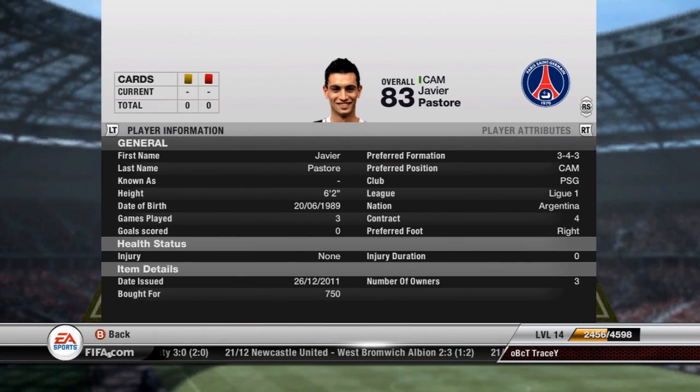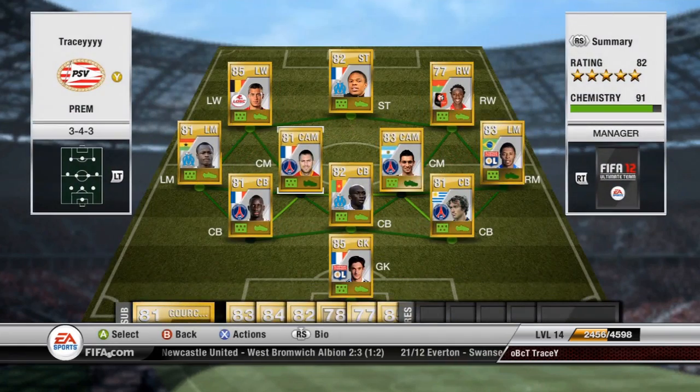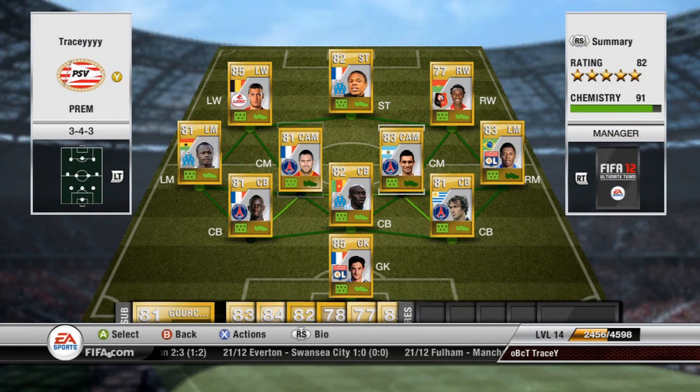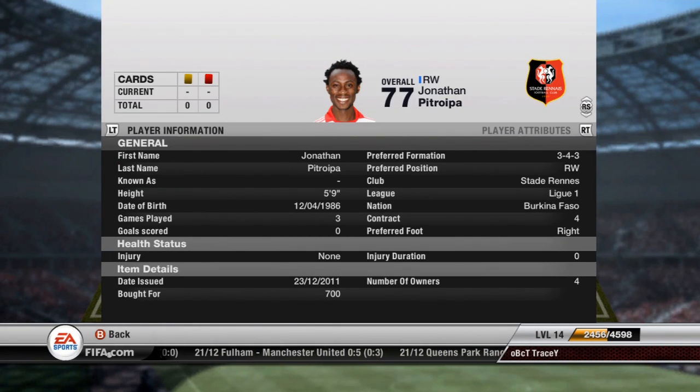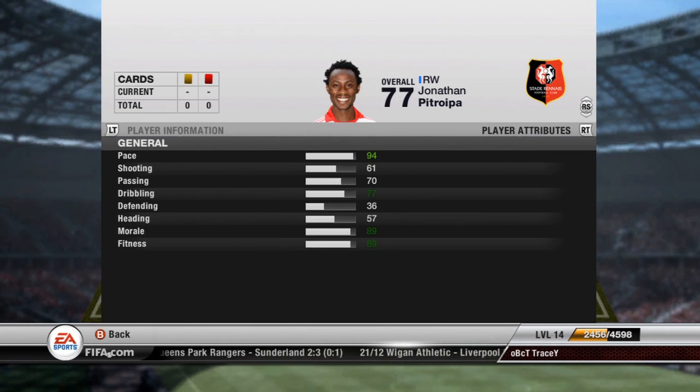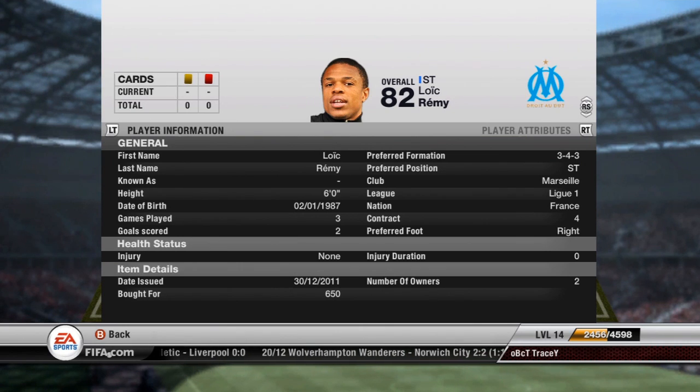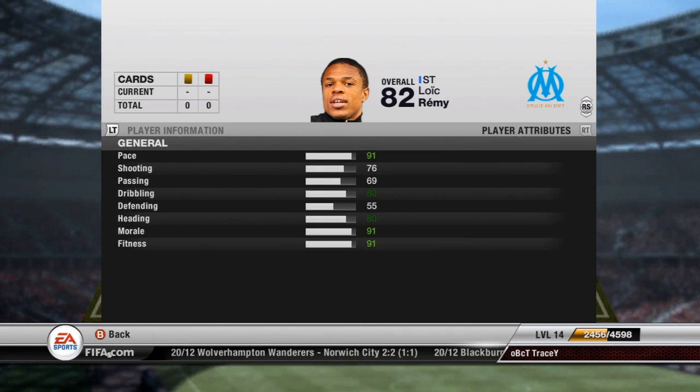Pastore cost 750 coins and Menez cost 750 coins as well, so that's about 3000 for my whole center midfield — all very good. At right striker I have Petrovia, who plays for his club, 77 overall, 94 pace, and a good dribbler — cost 700 coins. My center striker is Remy, plays for Marseille, 82 overall, 650 coins: 91 pace, four-star skills, 80 dribbling, and a decent shot of 76.